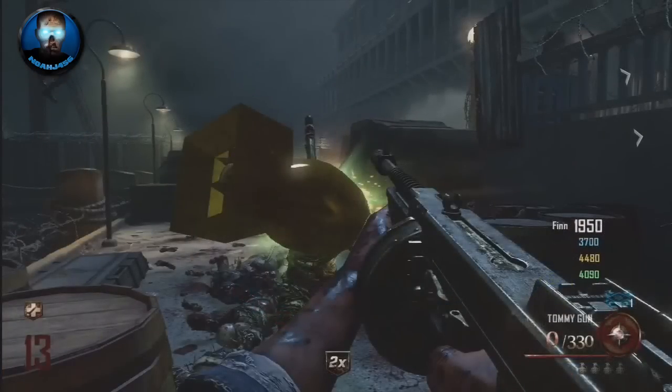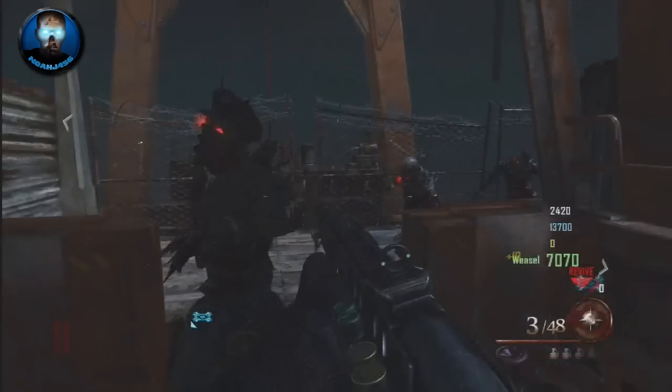Right under that we have the flaming tomahawk that can obviously grab perks, and as we'll see in the next picture, here it is grabbing the nuke and bringing it back to the player. And then obviously we have the Tommy Gun, and Juggernaut is confirmed, which I don't think we could have a zombie game without Juggernaut.